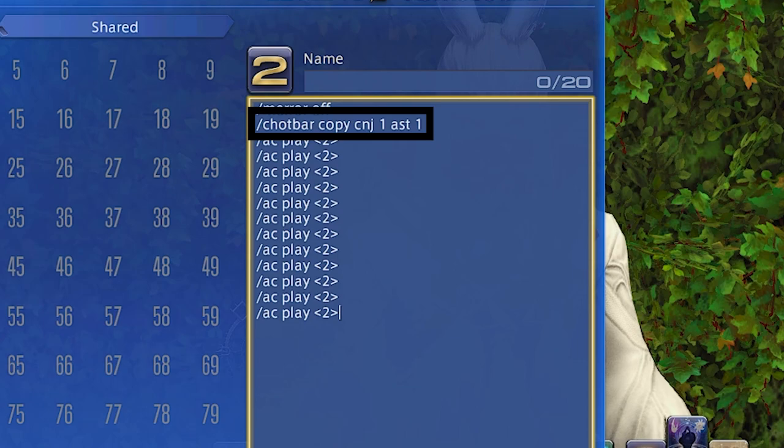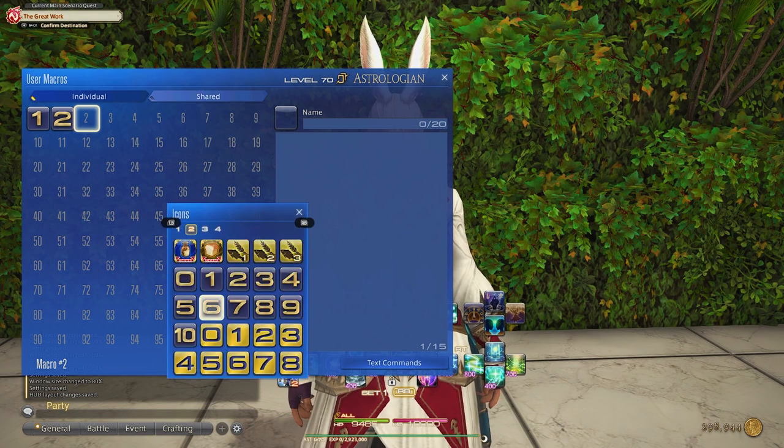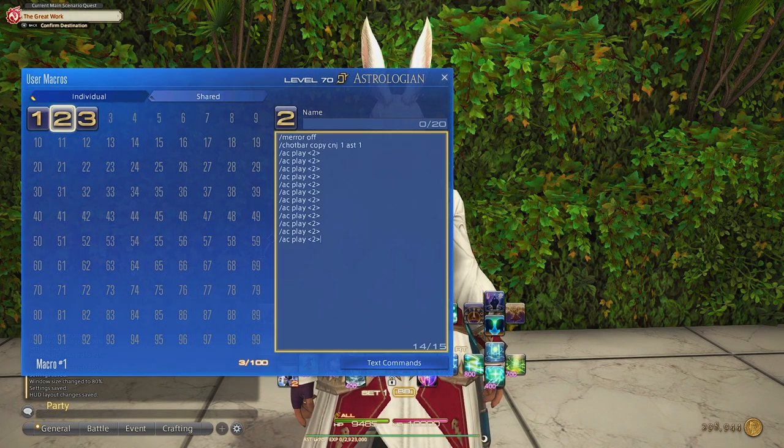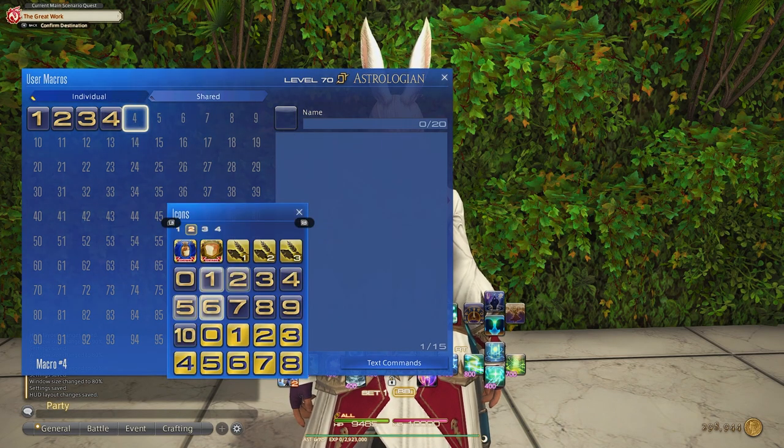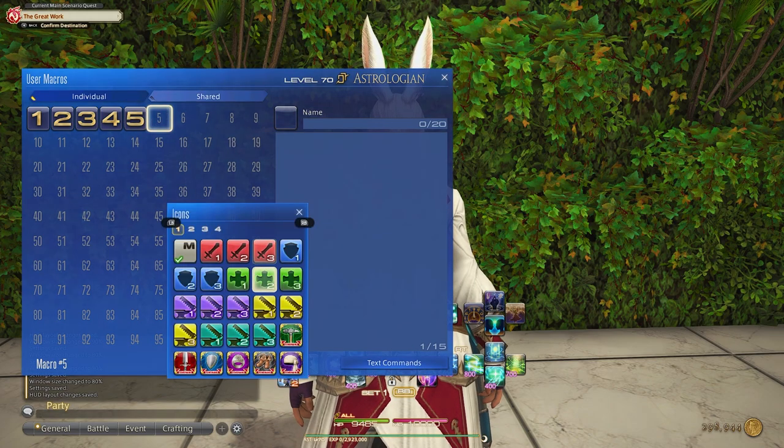Going through and creating these, this is what each number will look like. Take a second to make sure that they all match, that everything is spelled right, and that there are no extra spaces in between the macros. I will leave the pinned comment with the first one and you can adjust from there. Just remember: when you copy and paste, it sometimes adds in extra spaces.